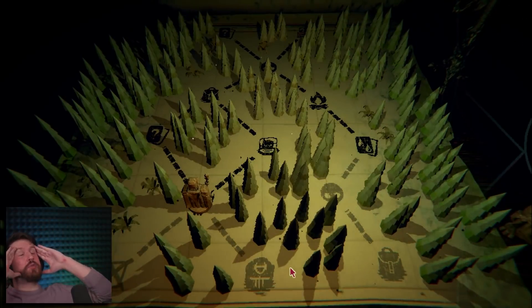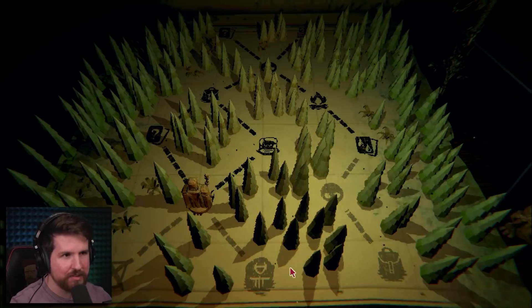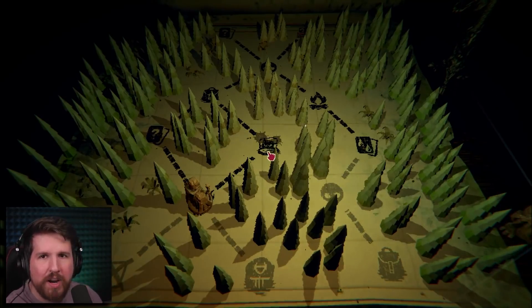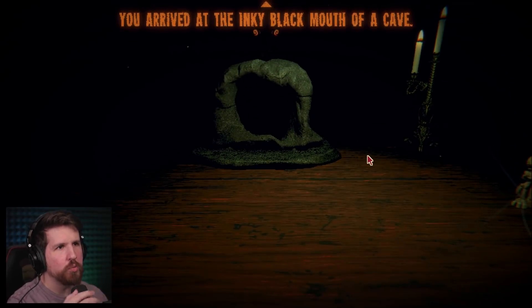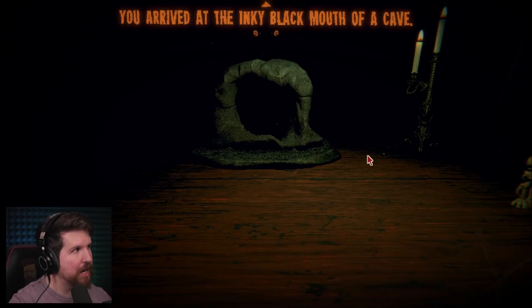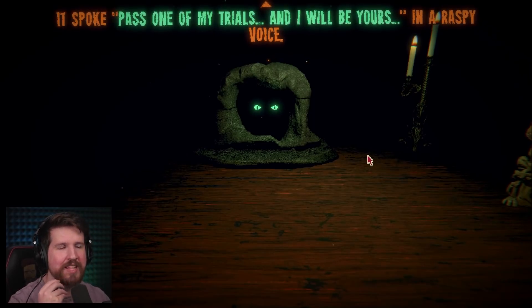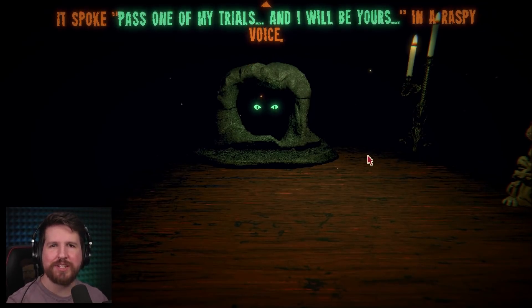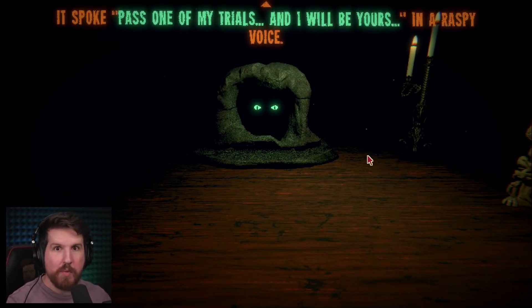A lot of stuff just happened, holy crap. What is this? Thank you, Stunted Wolf - are you in my deck now? You arrived at the inky black mouth of a cave. A strange beast lurked within. Yeah, it's you. You are a strange beast, aren't you? It spoke: pass one of my trials and I will be yours. Three creatures will be drawn from your deck - they will decide your success or failure. But first you will choose a trial.